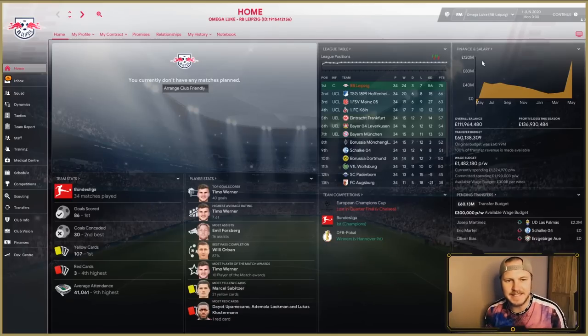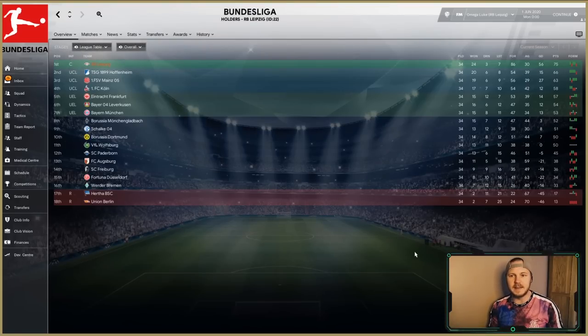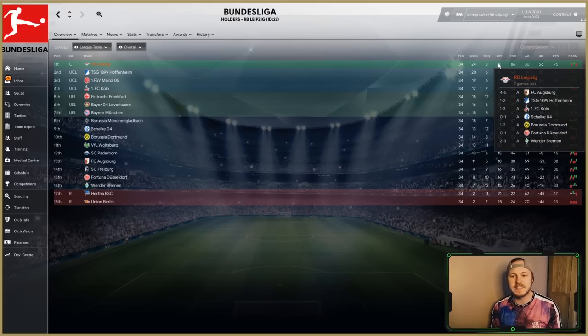It's the first of June 2020 and look how Leipzig have done — that is phenomenal. They've only gone and won the league! 75 points, won it by nine points. Remember what I said about anyone from the top eleven teams being able to win it — look at the top four in the Bundesliga this season: Cologne, Mainz, Hoffenheim, Leipzig. No one would have suggested Bayern Munich finishing seventh and Dortmund tenth.